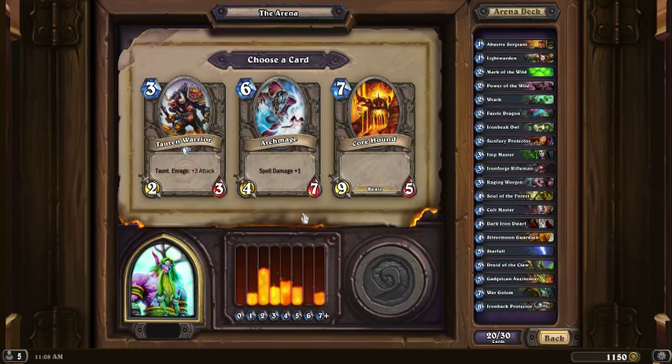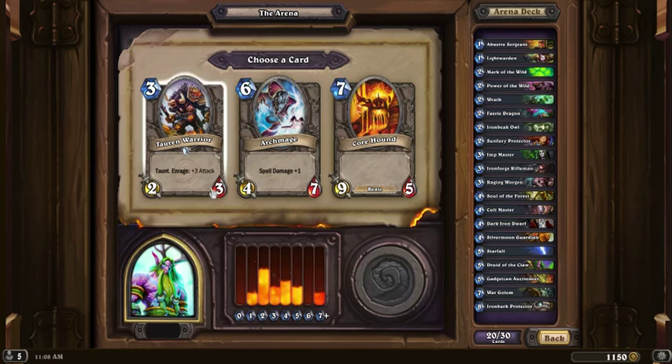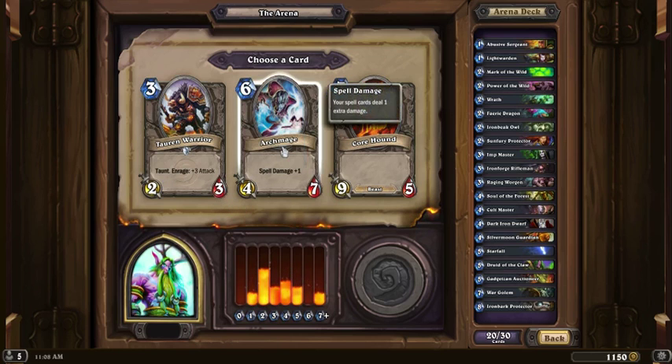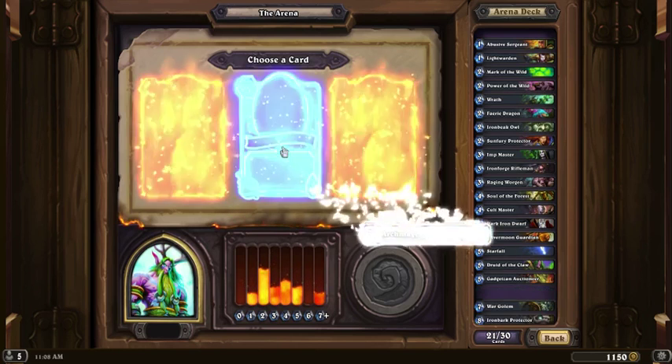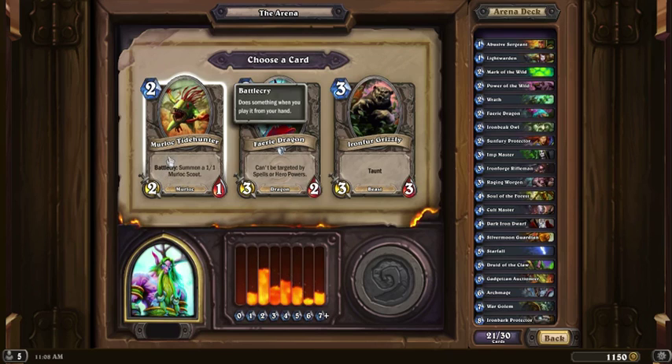I don't feel comfortable about this, but I'm going to go with the Archmage. I don't think I need a second berry because my twos are already... I'm already looking like more of an aggressive deck. I need to be pushing towards threes. Tidehunter — that has been handy. Icy doesn't like it. I guess it does split into two different smaller things. I don't think I need a second Fairy Dragon.